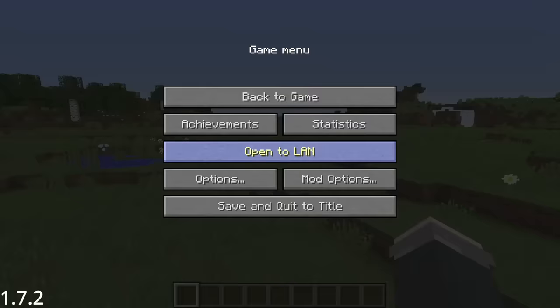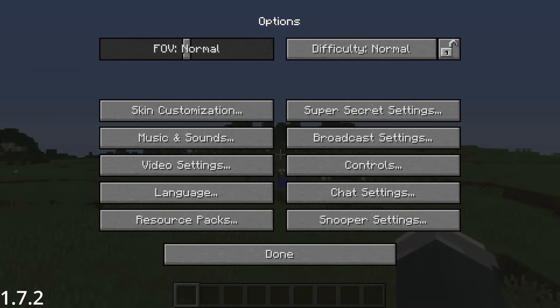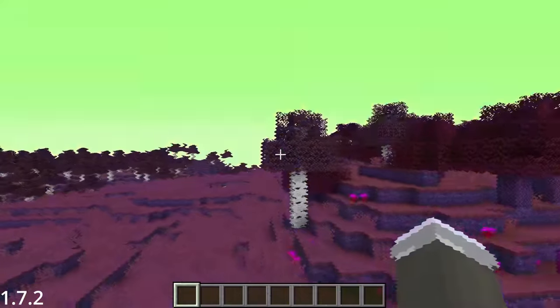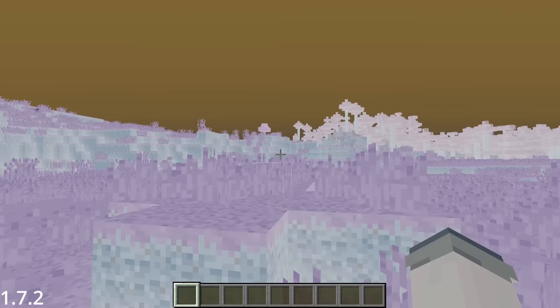On October 25th, a hidden feature was silently added into the game called Super Secret Settings. Clicking this would toggle a bunch of wacky, weird, and strangely LSD trip-like shaders that really did not help the game experience, but hey — they were definitely there.